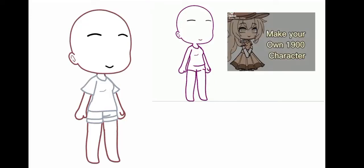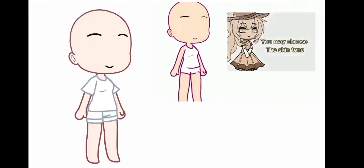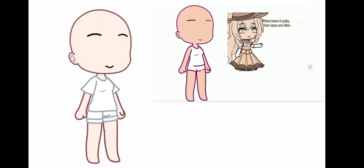Make your own 1900s character. You may choose the skin tone. If you have zero pets, your eyes are blue. If you have one pet, your eyes are lime.